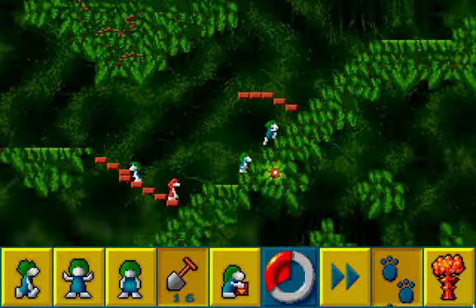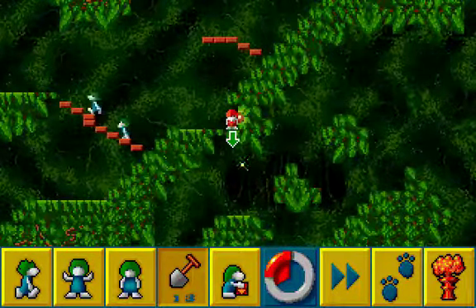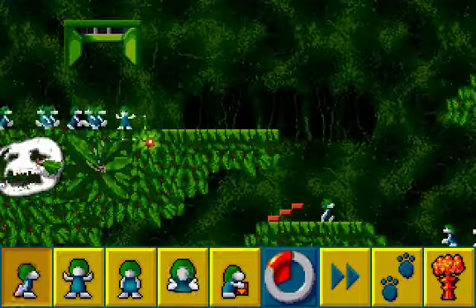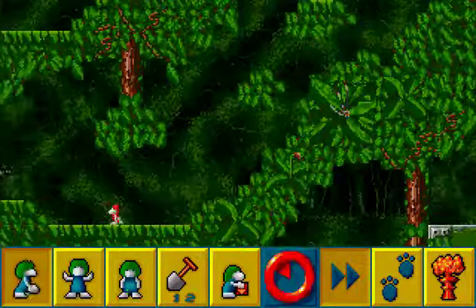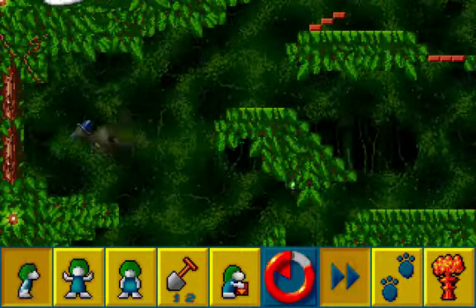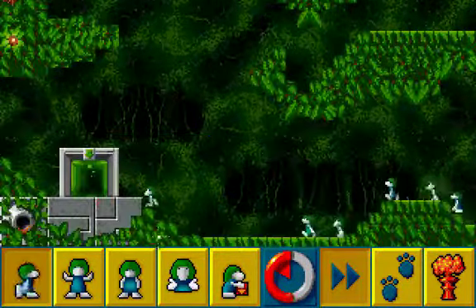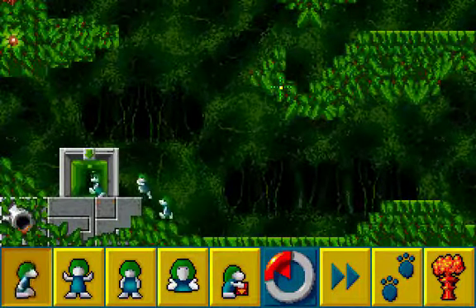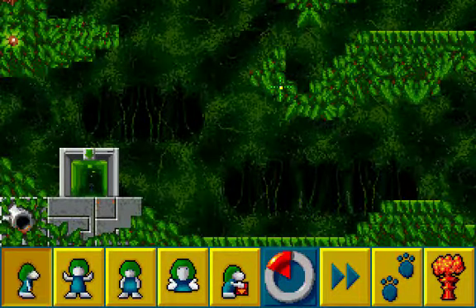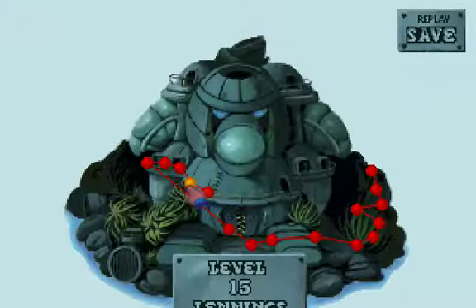There's a spade guy. Get through. And now nobody should split, get to the raven, which is kinda pointless in this level. And everyone is safe. So, we got three levels done today, up to 38 lemmings. I will see you next time.